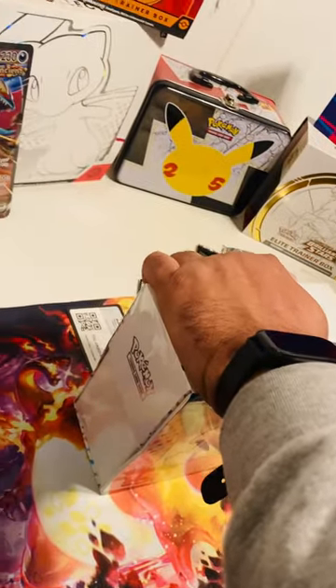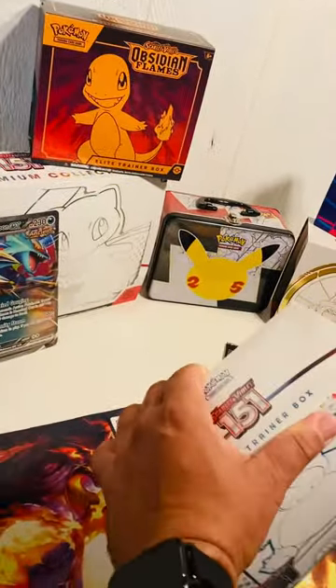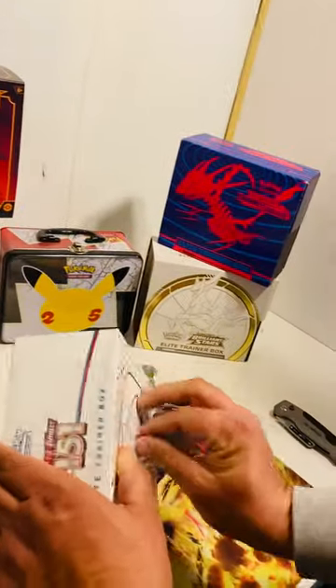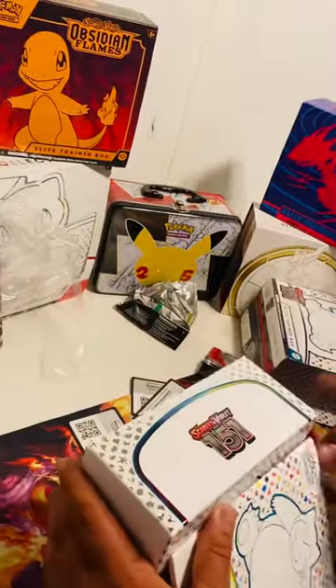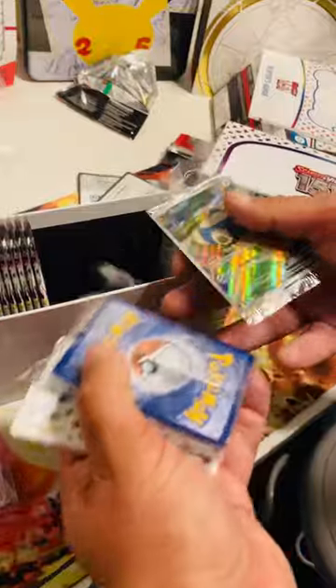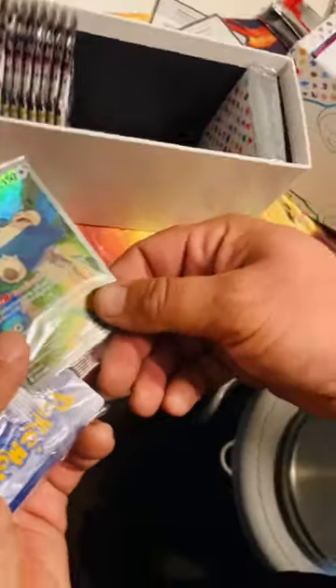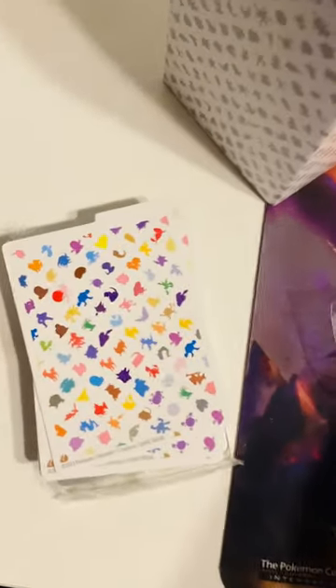I was kind of iffy on the Paradox set, but I think Paradox might at least be one of my favorites for now, besides the others I've opened. And then on to the 151 — I'd assume everybody knows about the 151. So we've got our dice, our little coins, and we have our promo Snorlax — pretty cool artwork. And then we have our energy sorters. Oh, those are some bitching sleeves!